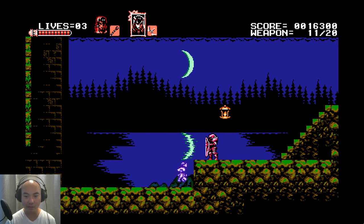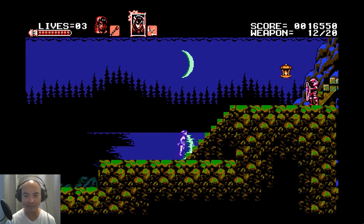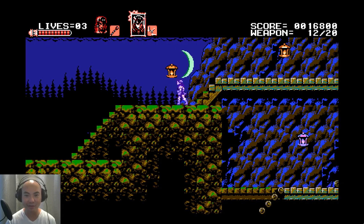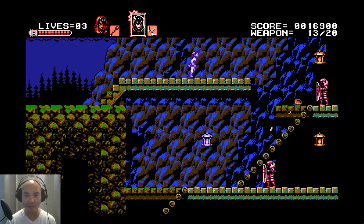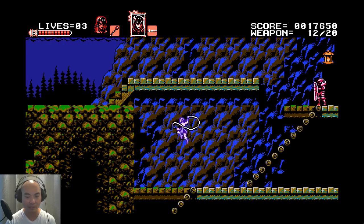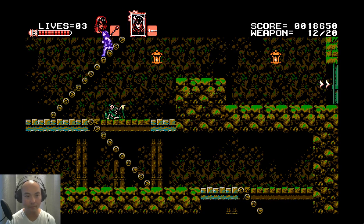This stage reminds me so much of Castlevania 2: Simon's Quest, specifically the nighttime scenes. These enemies, even though they look different, function very similar to some of the older enemies in the original Castlevania series. Miriam actually has two different weapons — she has this dagger, and then the other one is like a three sword attack, and then she also has one that's like a scythe.